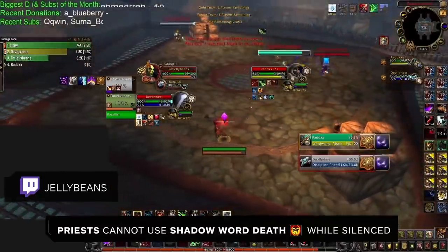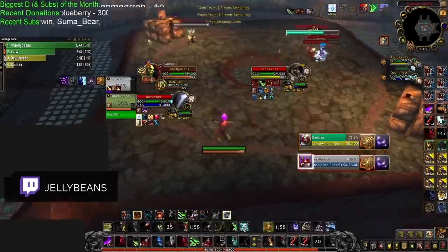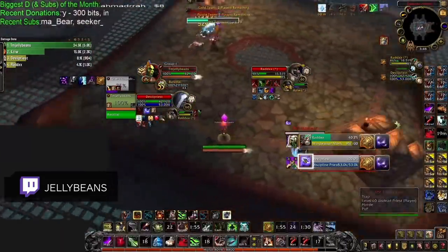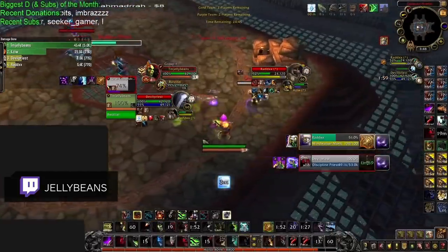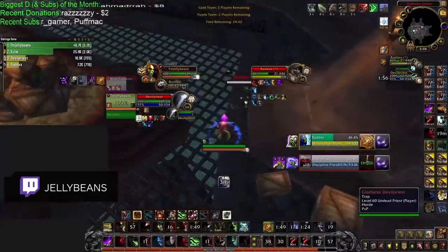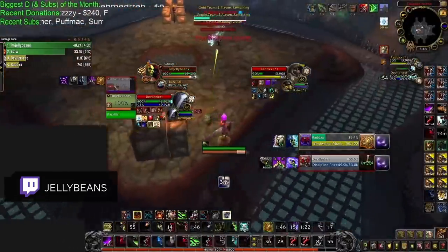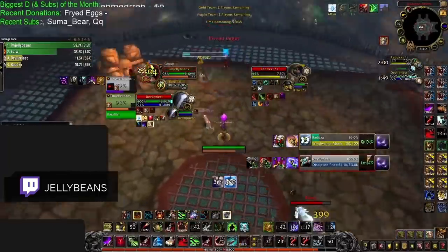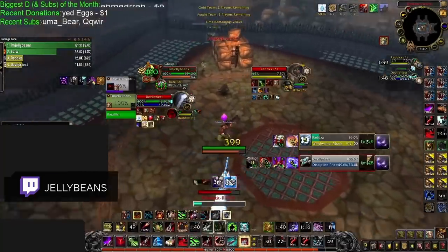Here we have a 2v2 match on Dalaran Sewers, a map with a Z-axis. With this additional axis in play, it is possible to knock the enemy priest far away from their monk. The kill sequence starts with a silence on the priest — while silenced, the priest will be unable to use Shadow Word: Death to avoid getting trapped. With a full trap on the priest and CDs used by the hunter, the monk is under enormous pressure, causing the priest to quickly trinket. But with near-perfect reaction, the hunter instantly stuns the priest on their trinket. With the priest stunned, the hunter uses an Explosive Trap, launching the priest back. The hunter uses Disengage to follow the priest mid-air, and when they both hit the ground, the hunter uses a Steel Trap to keep the priest rooted all the way across the map from their monk. With the priest stuck across the map and the monk under a lot of pressure, Touch of Karma is forced, and the hunter Shadow Priest team has exhausted almost every defensive cooldown from the enemy team — all coming directly from a skilled knockback from the hunter.